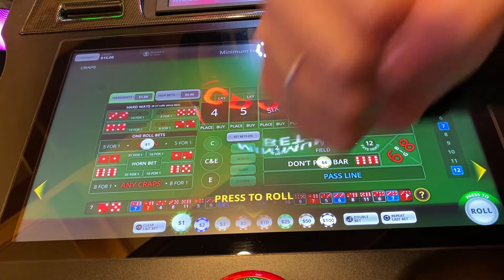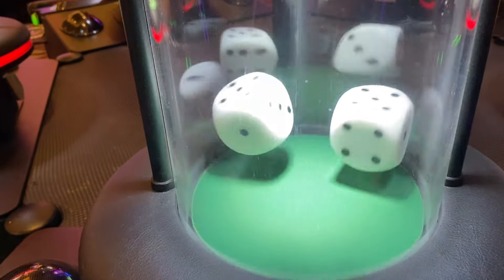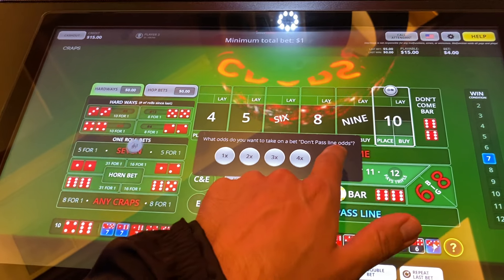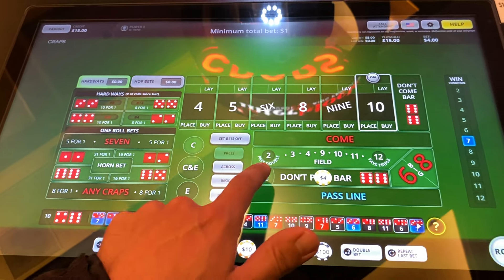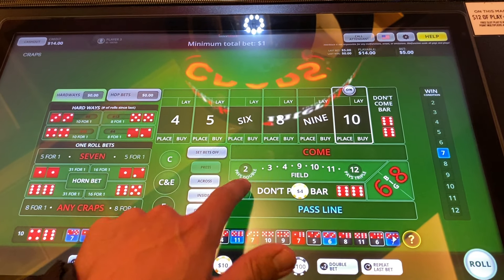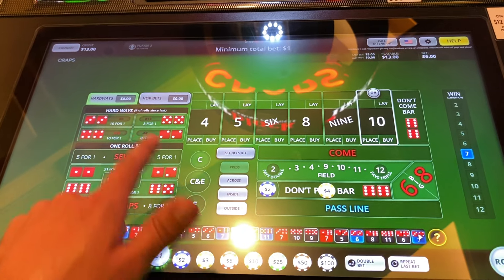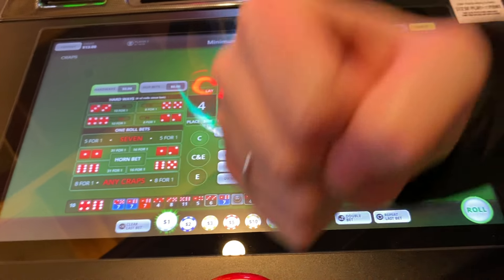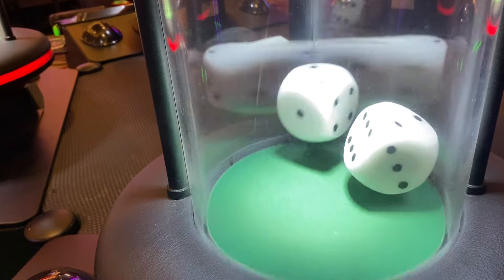Ten — all right, that's a great result. So now we're going to add odds to make up for that. We do have to technically add two if we want to do that. Let's go two. Do you want to play the hard way? We can add one more and do the hard ten. Let's get it, guys — we're trying to make up for the any seven with the odds.